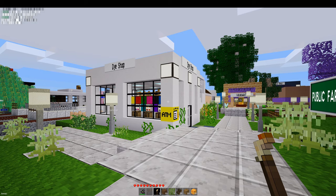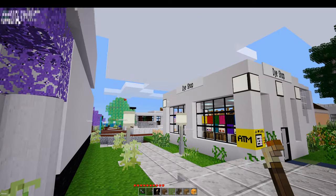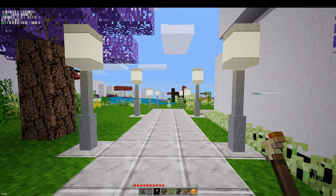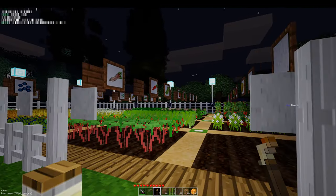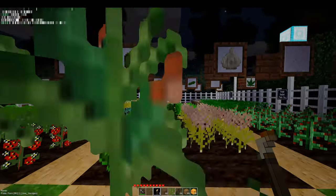And now in Dragon Forest — just like all the other towns, you will find many nice things to see and many nice people to talk to. Here is the Dragon Forest Public Farm, some nice vegetables to pick here — be sure to replant afterwards.